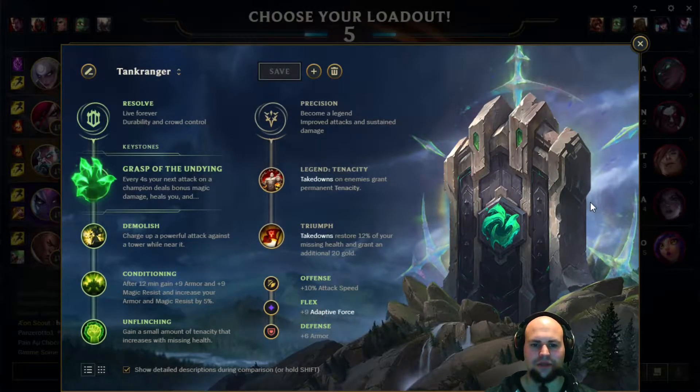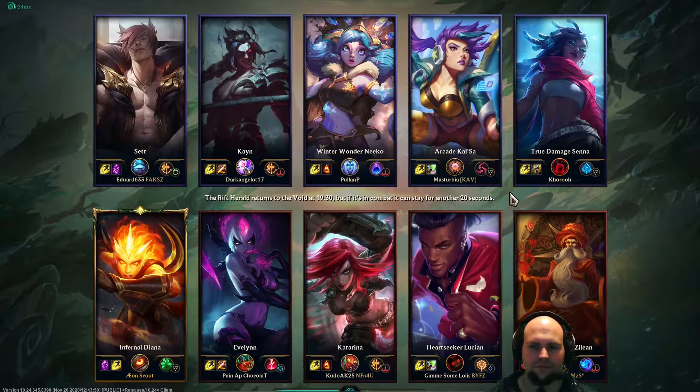These are the runes I want to take. I want to stack a bit of Grasp in the early lane phase, be resistant against CC, and overall not so easy to kill. So let's go on to the loading screen. I'm set to Conqueror, so I want to avoid longer fights against him, but I want long enough fights to get Grasp procs.